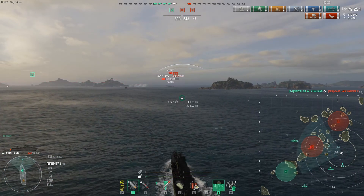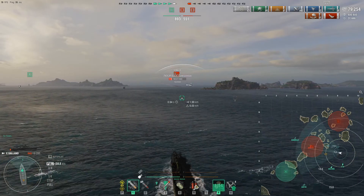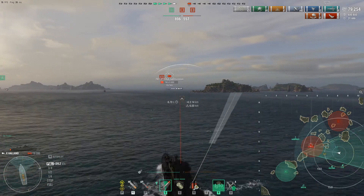Keeping our Holland and Z-52 alive was crucial — by distracting the Vampire and getting his guns onto us, we kept our Z-52 alive who was about to die, and our Holland as well. Spotting the Venezia, and now we've got three kills down. Looks like we've won the game.